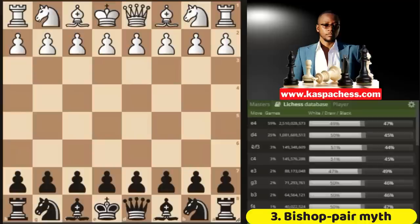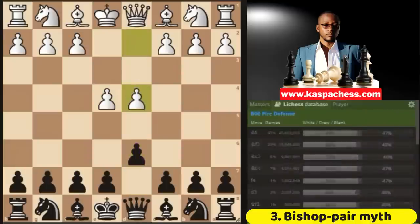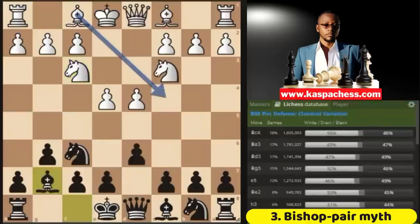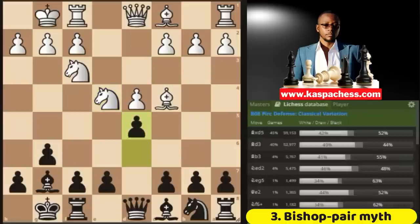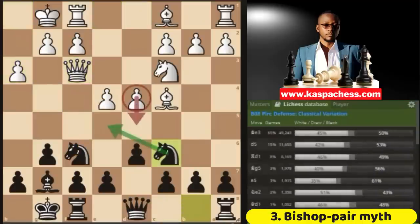Another good opening where you don't always need your bishop pair is the Pirc defense with pawn to d6. The whole idea is that after d4, knight f6, normal variation, knight c3, then pawn to g6 and knight to e3, it's up to you to go bishop g4 immediately and trade off your light-squared bishop, or continue normally with bishop g7 and wait for black to play the most played move bishop c4. After castling on both sides, even though you have an opportunity to take on e4 — because you are going to double attack white's knight and the light-squared bishop — you can just go ahead and play bishop g4, get rid of your light-squared bishop, and then start playing chess. This is considered to be favorable for black.